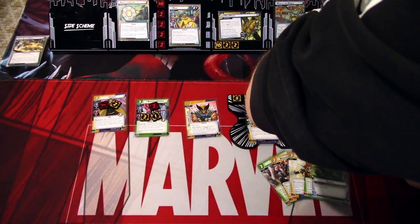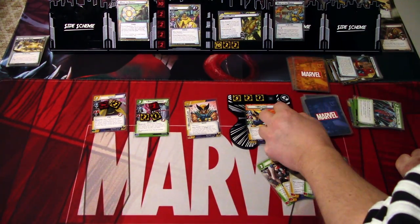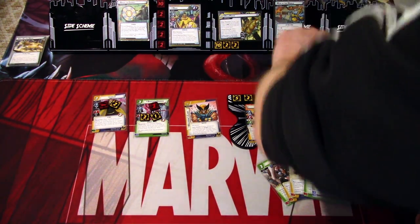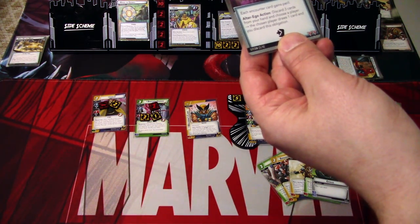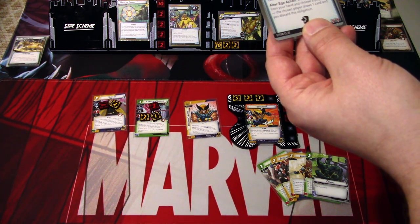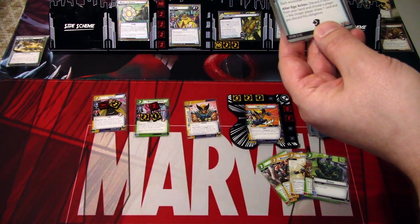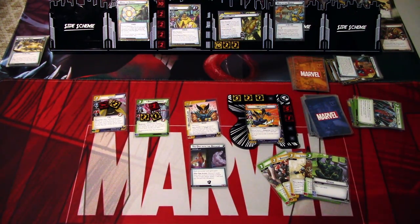Mojo attacks — I'll just take it with Wolverine. One plus two is three damage. The encounter card for this round is the one with the breakup, so each encounter card gains Peril. Alter ego action: discard three cards from your hand, choose a player, chosen player draws one card, and you discard this obligation. I think we can live with that. That is that round.